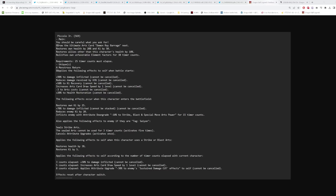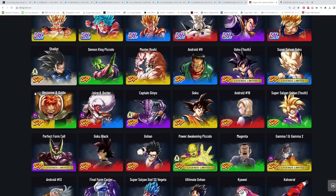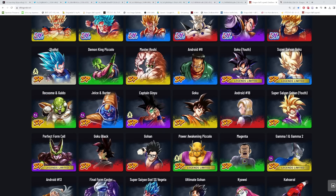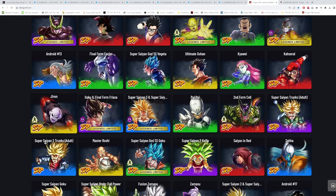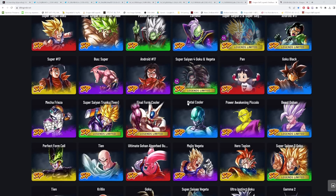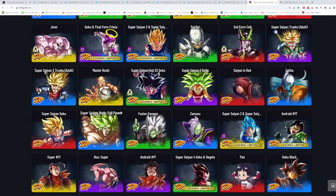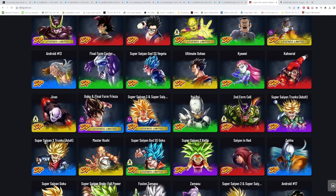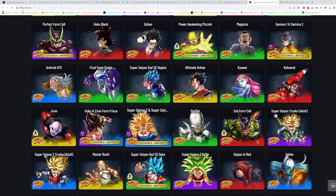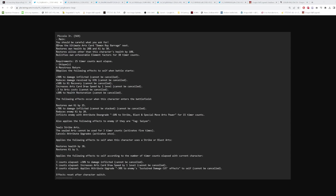That type neutrality is going to be pretty important because there are so many blue characters right now — Android 8, Namek Goku, Burda, the Frieza side of Goku and Frieza, Zenkai Super Trunks, Zamasu, Beast Gohan. There are a lot of blue units that still exist, and blue is a very prominent color right now. So it's good that he gets typing, and 30 counts is a decent amount of time.